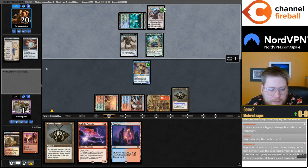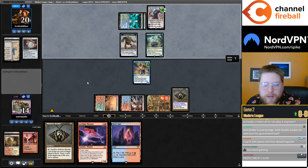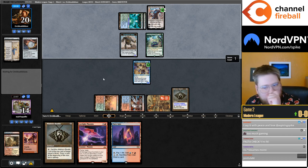Why did I play Bobble there? I did play the Bobble to trigger Connive on the Ledger Shredder, and I'm holding the second Bobble to trigger Connive on the Ledger Shredder next turn. Isn't it just better to Grudge and hold double Bobble for guaranteed loot? Yeah, I guess I could have just triggered Connive off the Grudge — maybe that was better.